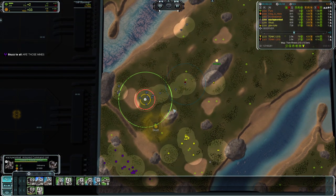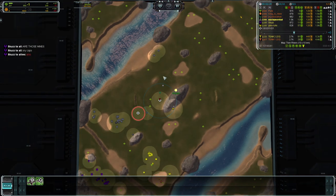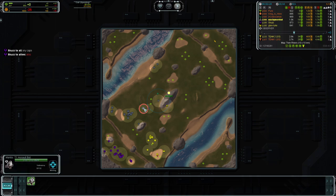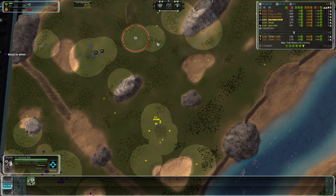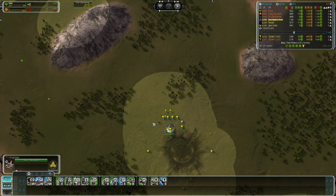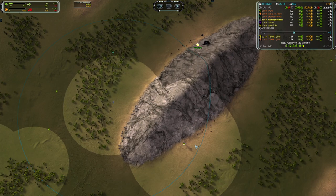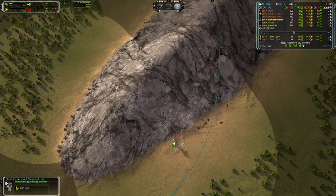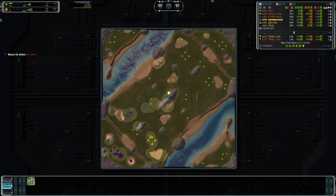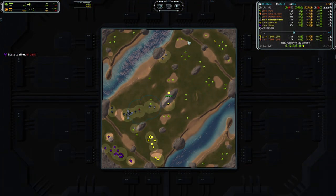The ACU should leave the base quickly on this map in a team game. For the labs, I would be sending one to the middle. On Twin Rivers, one of the best scenarios is one player sends an engineer and the other sends a tank to the middle to try and secure the reclaim that way. If you work together, you can bucket the reclaim and send some of it to the other guys. This guy sends his ACU to the middle, which is fine — basically the next best option.